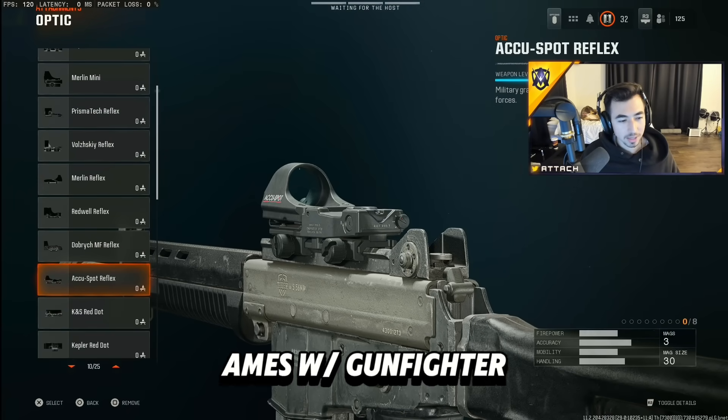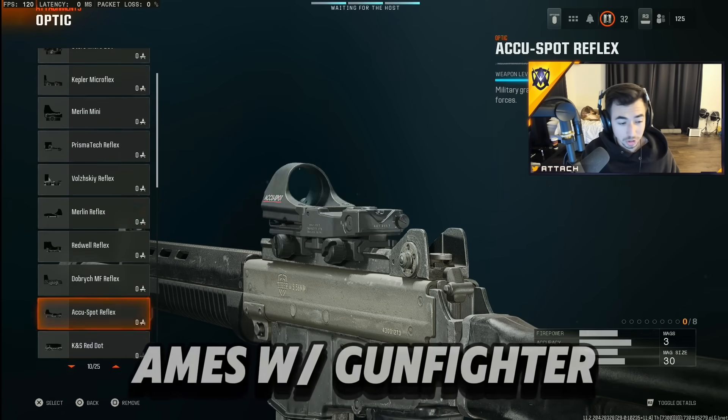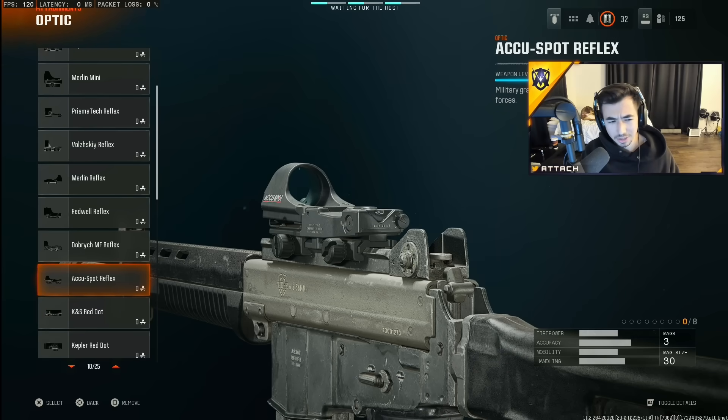So we have the AccuSpot Reflex. This one's very popular alongside the Kepler Micro Reflex. I like the way the Micro Reflex looks, but with the AccuSpot Reflex, I feel like you get less visual recoil. So I like using it and I've been finding a lot of success with it.